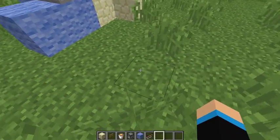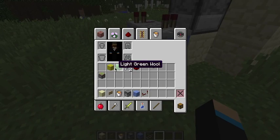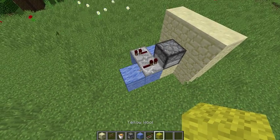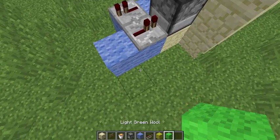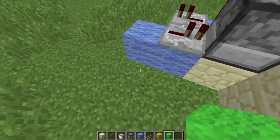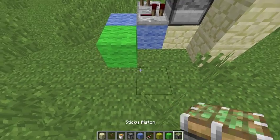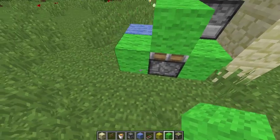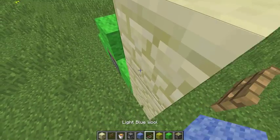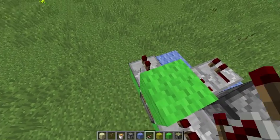Next you're going to add some green wool — I personally picked yellow, but actually I'm going to use green. Then get one sticky piston, place it down, place this one here, put that there, and you're going to have to make two more redstone repeaters. So far we have used four redstone repeaters.